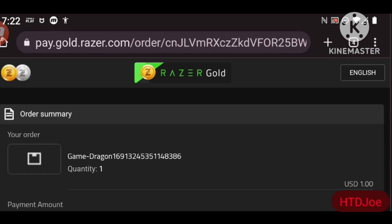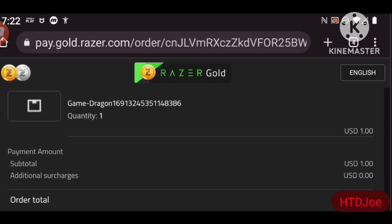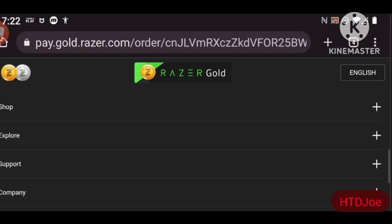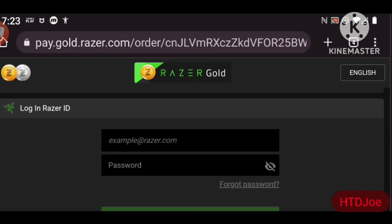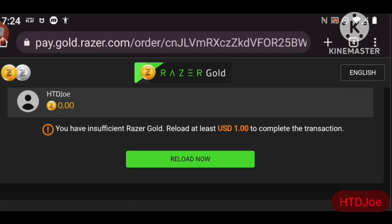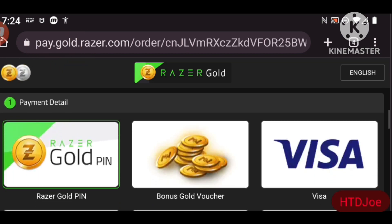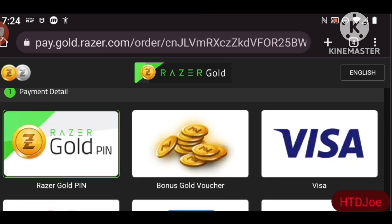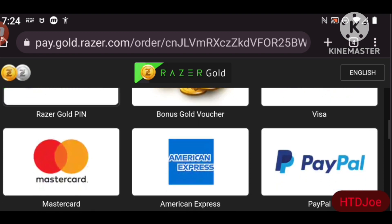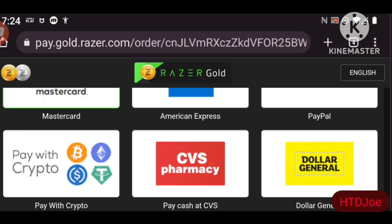That's pretty cool — it actually takes us to Razer Gold now, not cgm.com. Scrolling down: enter your Razer ID. If you don't have one, create one or log in. It wants you to reload, so we'll reload one dollar. These are all the different ways to top up: Razer Gold USD, Razer Gold pin, bonus gold voucher, Visa, Mastercard, American Express, PayPal.